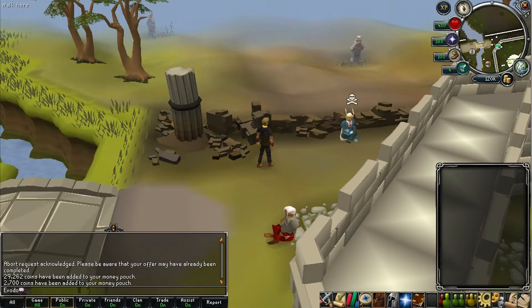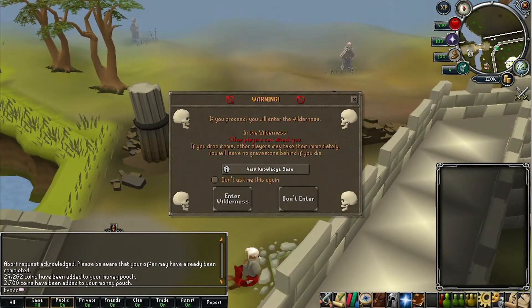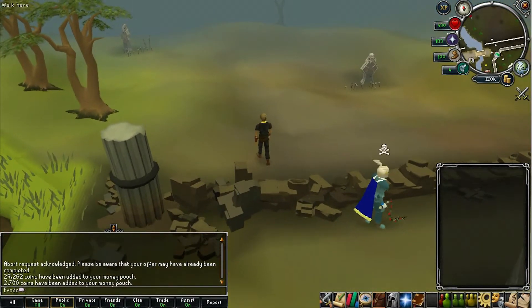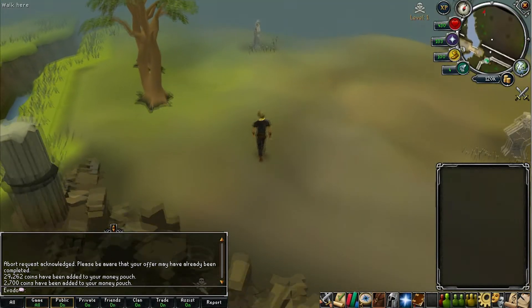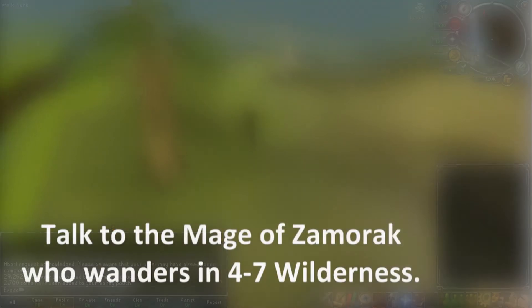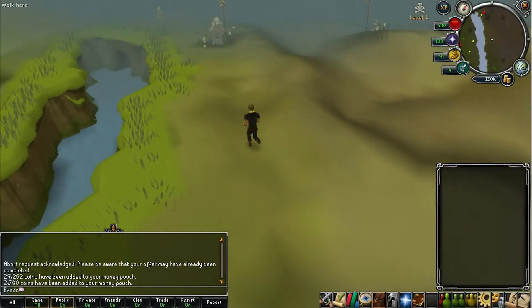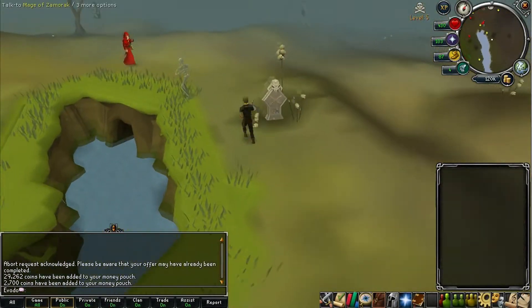Hey guys, it's RuneBosses here. Today we're showing you how to do a mini quest - this is the one that unlocks the Abyss with the Mage of Zamorak. It doesn't really have an official name, but you're gonna start off in the wilderness, just travel up the river and there he is.